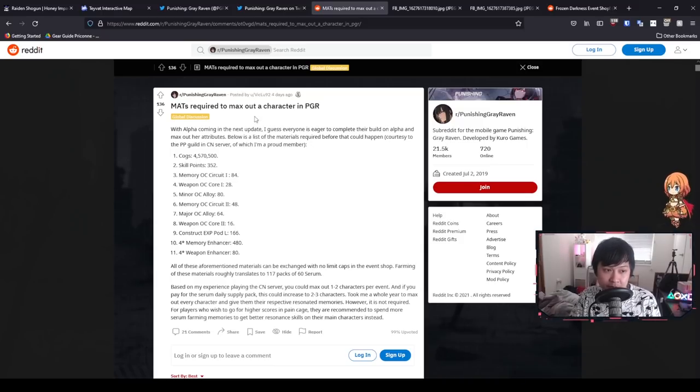What we have here is a list of the materials required to max out a character in PGR, aligned to a level 80 character. Massive credits to VicLoo92 from Reddit and courtesy to the PP Guild in CN Server. Essentially what we have here is a whole bunch of different materials that we need to farm up if you want to max out a character and their weapon. A lot of these things we can't actually farm for, especially if you're free-to-play or you're not going for Alpha's weapon.